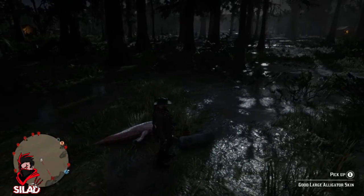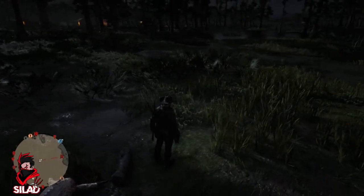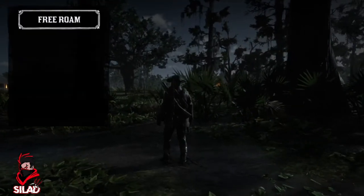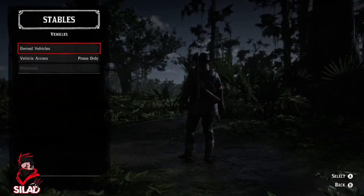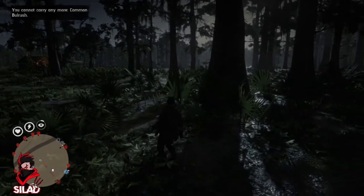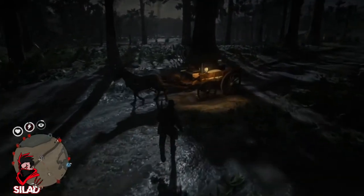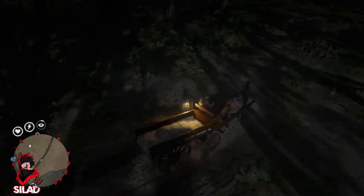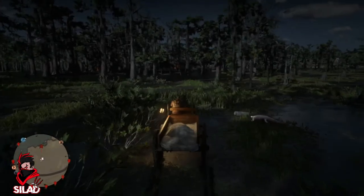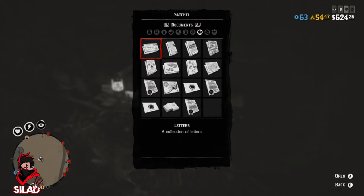Just be aware there is a time scale — skins on the floor will disappear. If you've got a wagon, call it in here. Go to stables, then vehicles, own vehicles, and call the wagon out. Mine's already full I believe — there we go, we've got a bit of room in there so we can fill it up. I've already got two legendaries in this wagon.